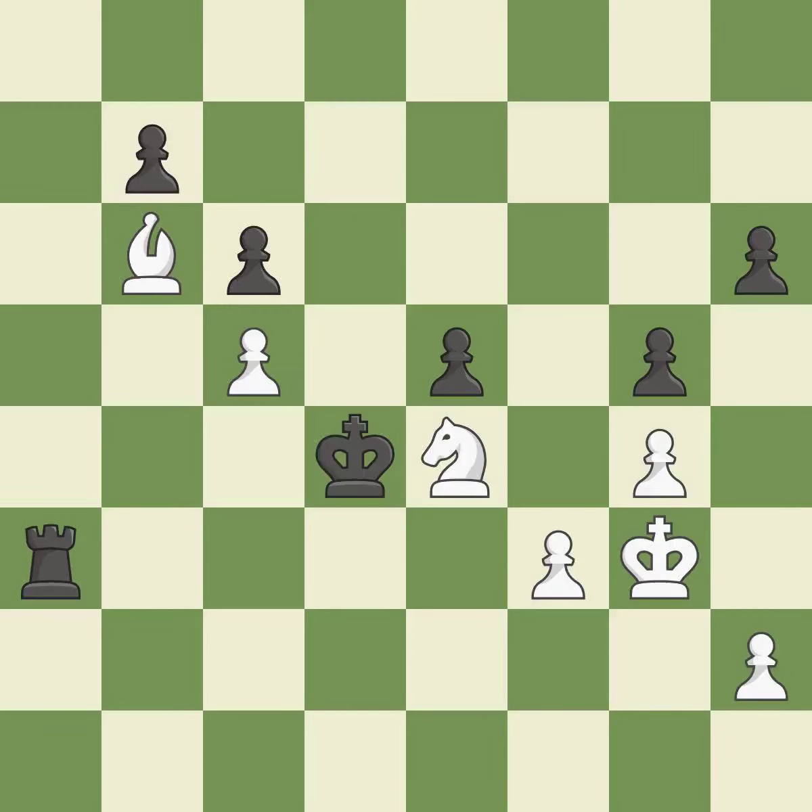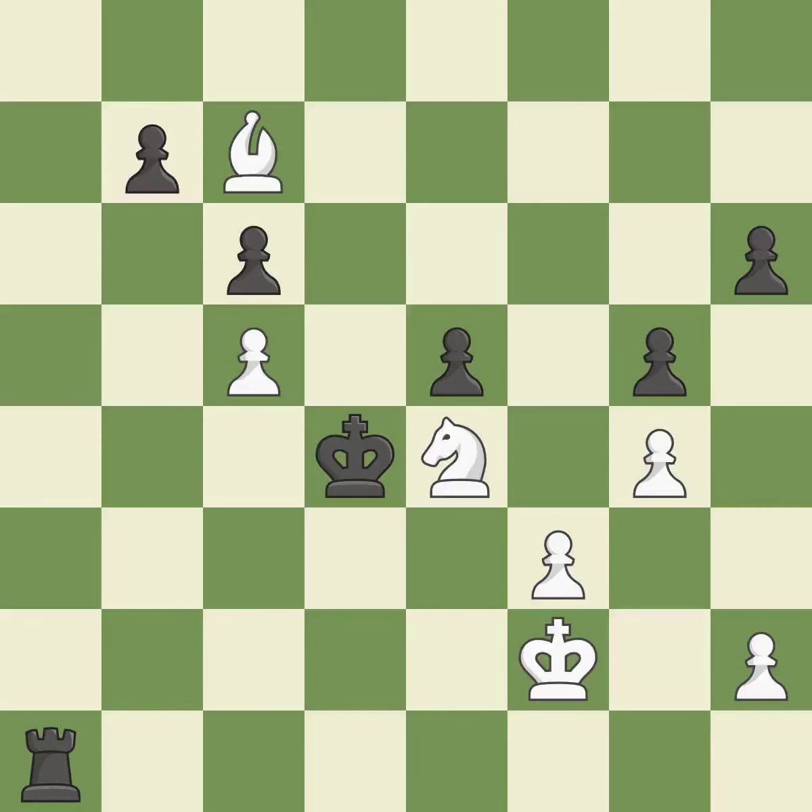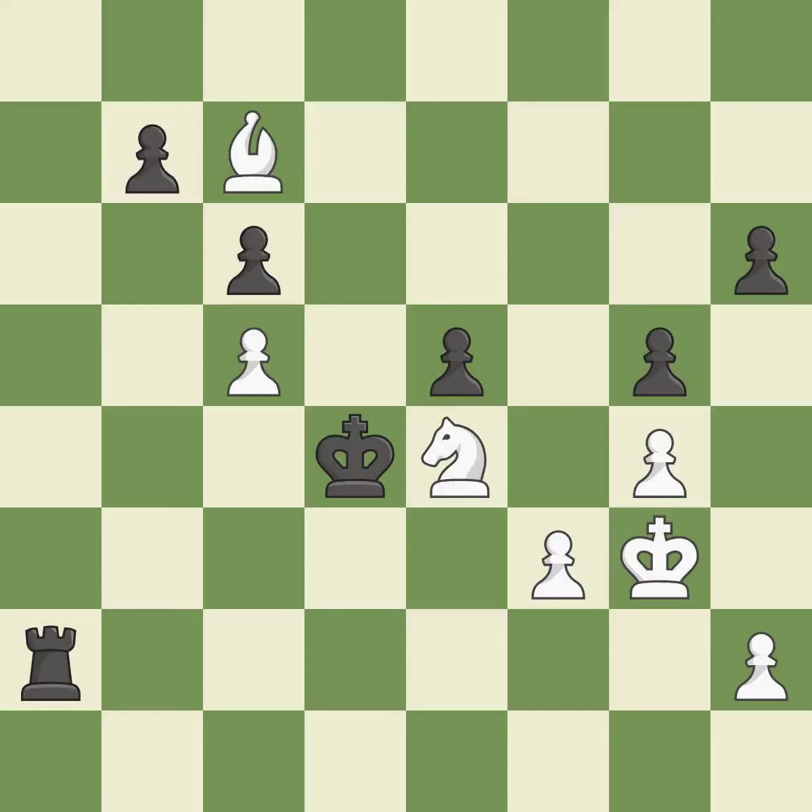The bishop may now control more squares because it is in a better position. This poses a threat to an outpost manned by a bishop — it is ideal. This is the only good move. This prevents the opponent from being able to take an outpost with a bishop — it is a great move. This poses a threat to an outpost manned by a bishop — it is ideal. This evades the check from the rook; this is the only move. This is the only good move — it is a great move.